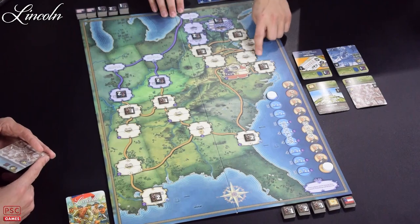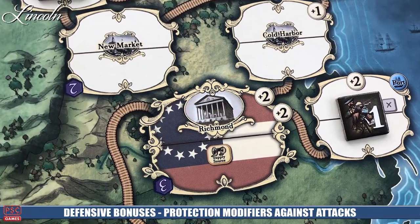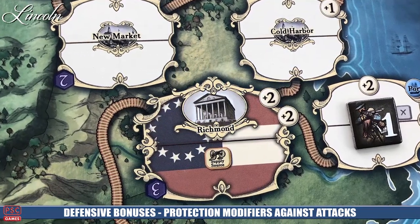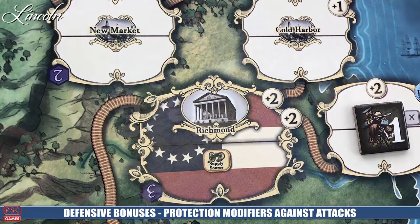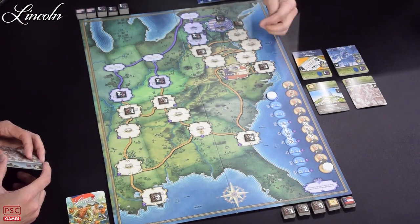Let's talk about the board itself. A lot of these locations are connected by train tracks. You're going to see victory points on several of these southern states — that's because the North is trying to control them to gain victory points. You'll also see plus numbers on a number of these, which are defensive bonuses the controlling state gains if invaded. For instance, if you were invading from Manassas into Washington, the defender would get their units plus a four bonus.